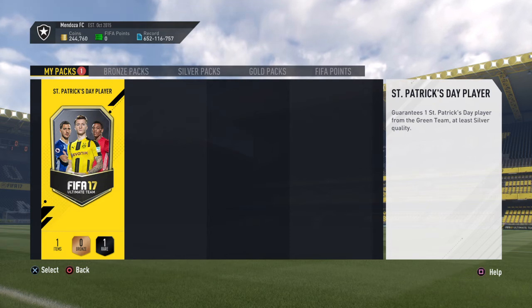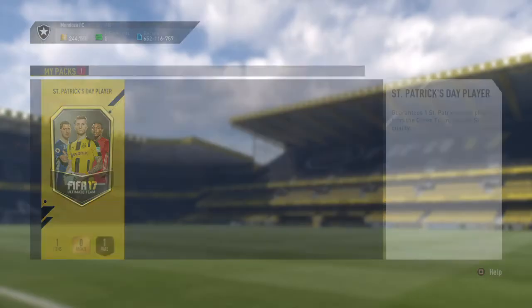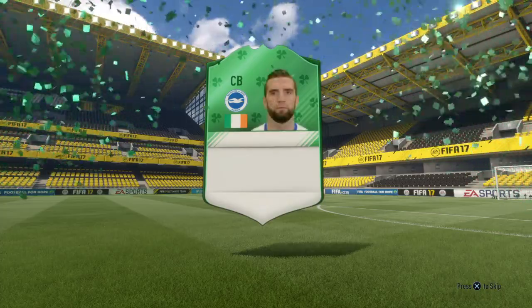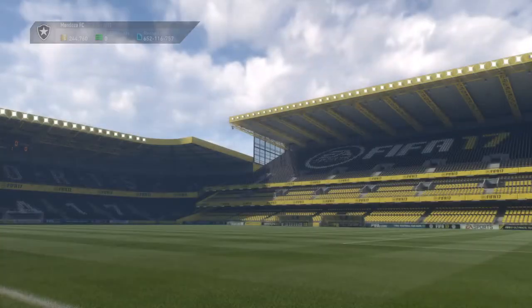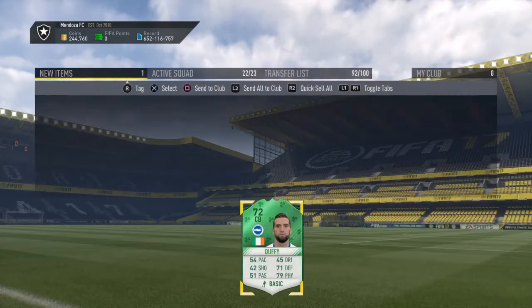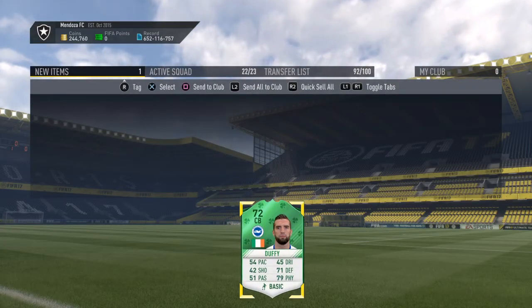If you could get Seamus Coleman that would be unreal. Anyway, here we go - who is it going to be? Oh my God, that is awful. Duffy. That is absolutely awful. Is that Shane Duffy? Yeah, Shane Duffy. That is absolutely awful. He is untradeable as well, so we will send him to the club.